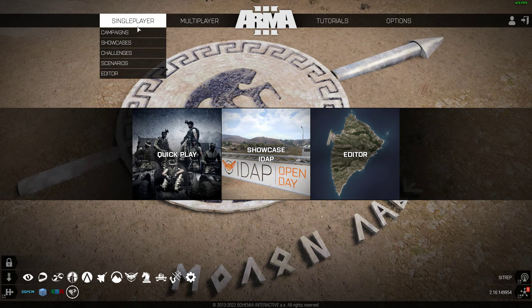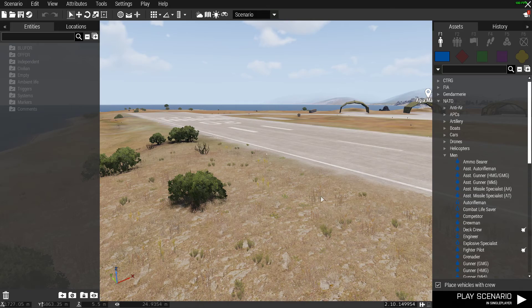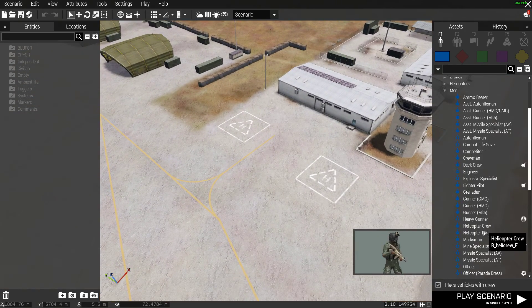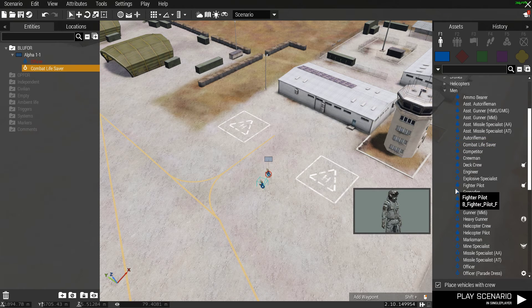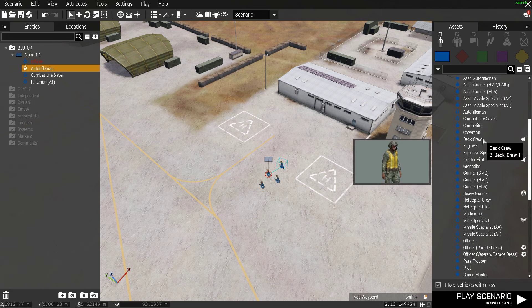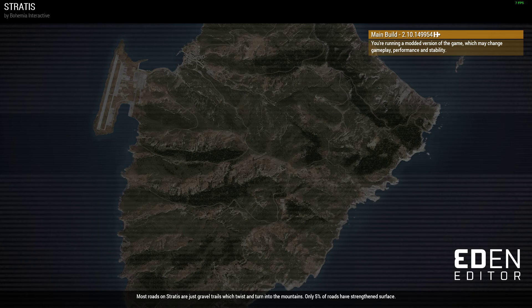I think the best way to learn ordering your squad is by actually doing it in a safe environment — inside the editor. Fire up the editor, go somewhere like Stratus, and put together a nice little fire team. We've got an officer (that's me), a medic, an anti-tank man, an auto-rifleman, and a heavy gunner — so five of us. Then just play as the character.